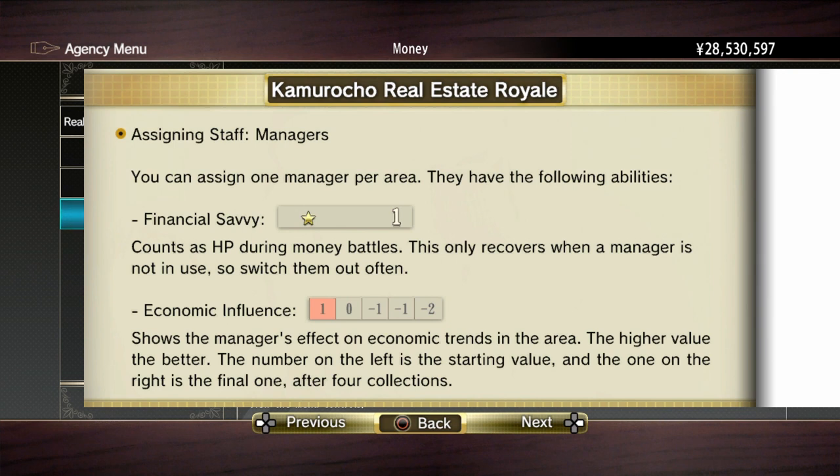Assigning staff managers: you can assign one manager per area. They have the following abilities. Financial Savvy: counts as HP during money battles. This only recovers when a manager is not in use, so switch them out often. So it seems like if they're on one, then they have one HP — that's not great.